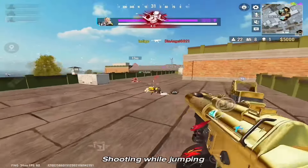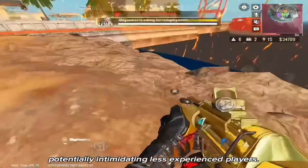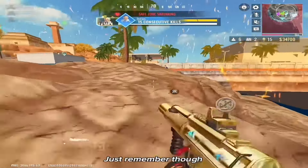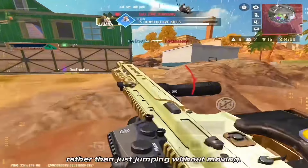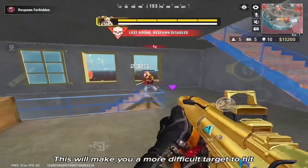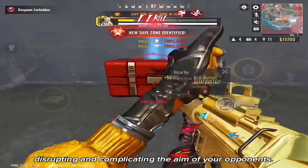Shooting while jumping demonstrates a high skill level, potentially intimidating less experienced players. Just remember though, that it's better if you jump moving left or right rather than just jumping without moving. This will make you a more difficult target to hit, disrupting and complicating the aim of your opponents.